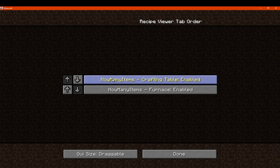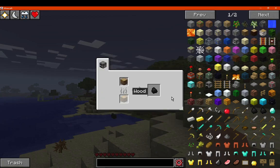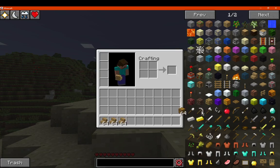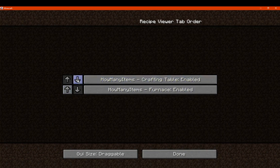We've got recipe viewer settings, so you can choose to view or not view crafting table recipes. For example, we can see how to get charcoal in the furnace but disable viewing other recipes. You can enable or disable these recipe types, or set the priority of which one is viewed first — so crafting table recipes can take higher priority over furnaces, or whatever else gets added eventually.